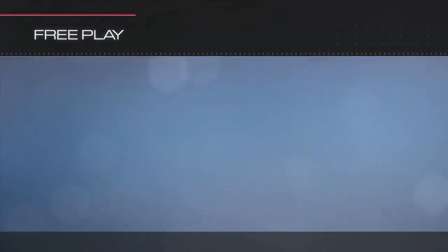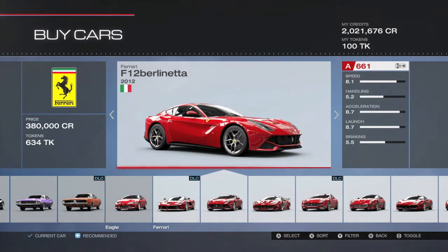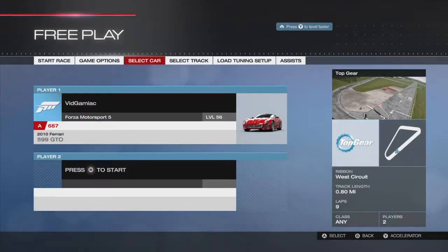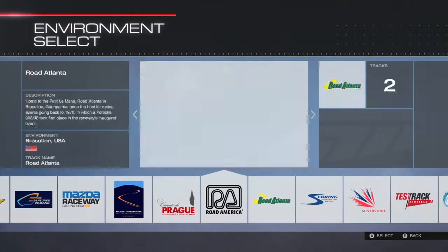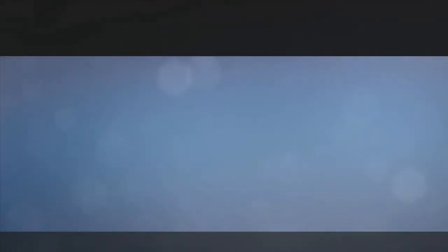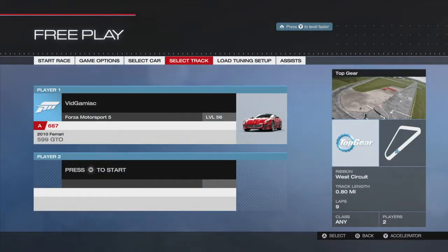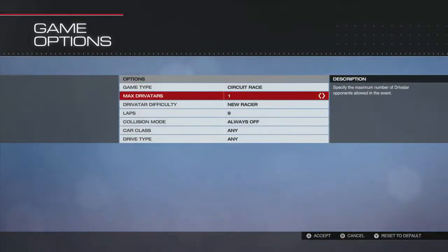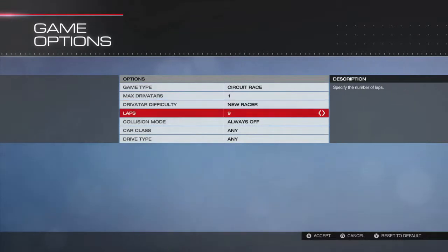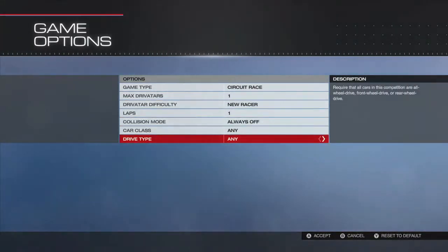This is best done in free play, and I recommend renting the cars because you can do that now. If you decide to buy them or happen to be playing before the update, these are the 10 cheapest Ferraris I used. I recommend the Top Gear West Circuit because that is the shortest track, only 0.8 miles. Set it to Circuit Race, 1 Drivatar, difficulty to New Racer, lap count to 1, turn off collision mode, and keep everything else at default.